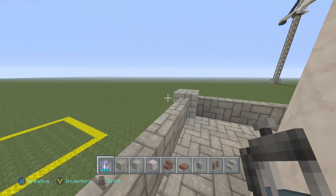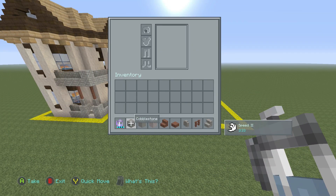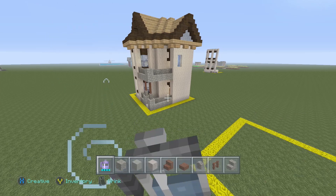So how about we get over into the materials that we will be using here. We will need some cobblestone, some stone, light gray stained clay, acacia wood stairs, acacia wood slabs, cobblestone walls, acacia fence, and some cobblestone stairs. We will need some other materials along the way, but I think these should get us pretty far for this part.